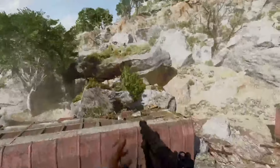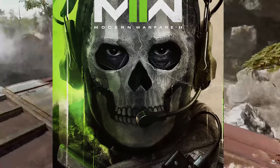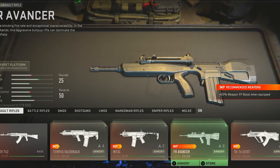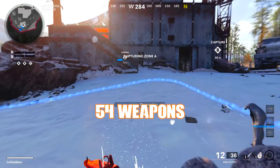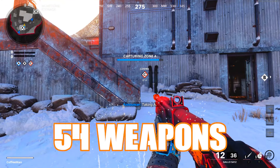The last game to break the record with the most weapons in a multiplayer game was Call of Duty Modern Warfare 2 back in 2022. Despite that being a pretty bad multiplayer experience, it did have a lot to offer in the camo grind by having 51 weapons at launch. According to these Black Ops 6 leaks, we are going to have 54 weapons at launch, which could potentially make for an awesome camo grind this year.